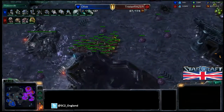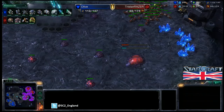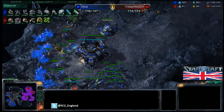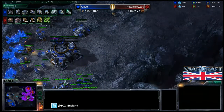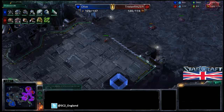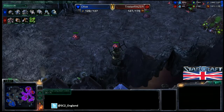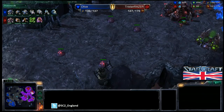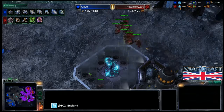Tristan is double expanding behind this push, getting more reactors on barracks. His natural base is pretty much saturated. The creep spread is great — covering the map steadily from double creep tumours, giving him vision and increased move speed. Plus-two attack is now coming down. This surprises me — I'd have expected him to go for the armour upgrade, since that would make him more effective against the tanks. Since Olive is going for such a defensive position, dealing with those tanks is the key challenge.